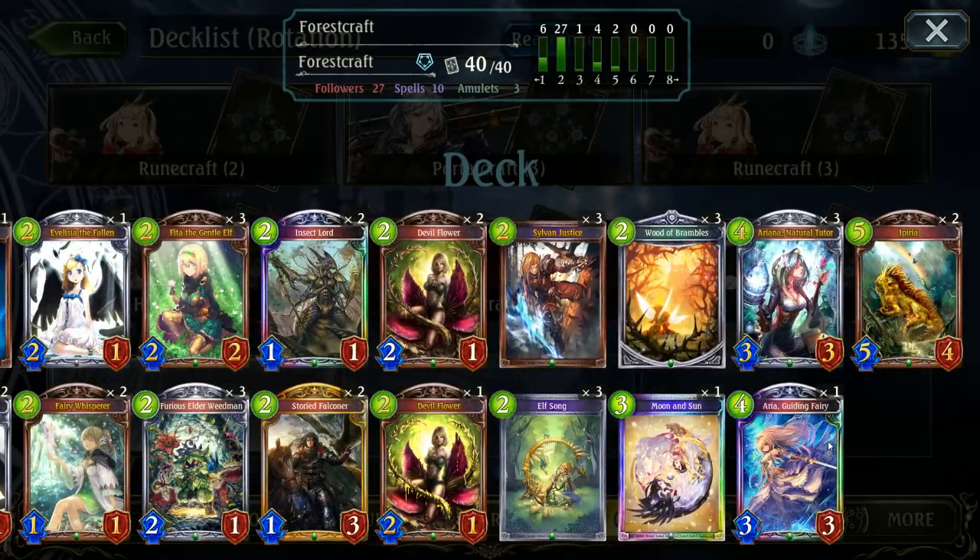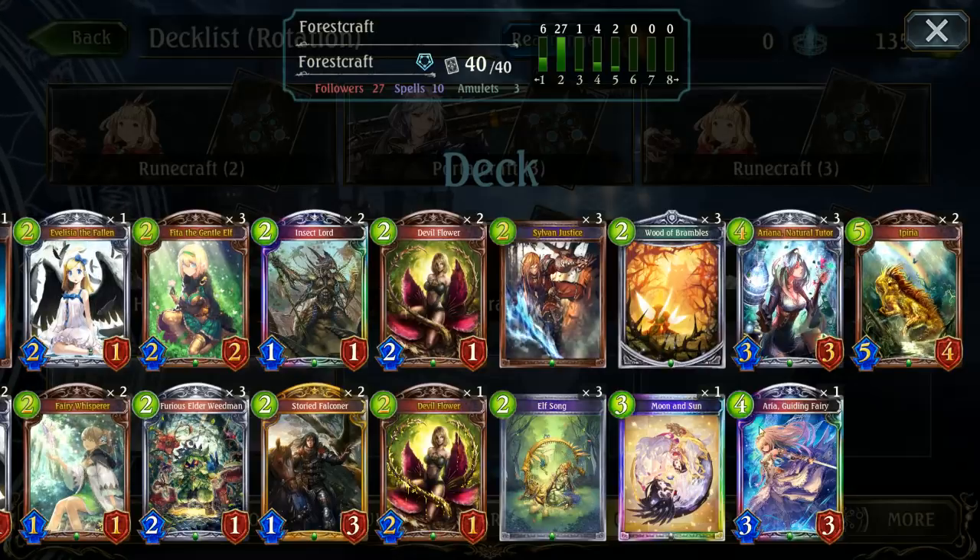It's still pretty much the same. I am running one Aria Guiding Fairy which fits well with Devil Flower and just gives me that little bit extra to deal with things. So it's definitely nice to have. Otherwise we're topping out at Impra. You could also use the new Legendary that I've seen pretty popular in Agro Forest.